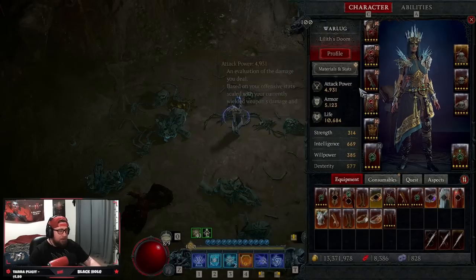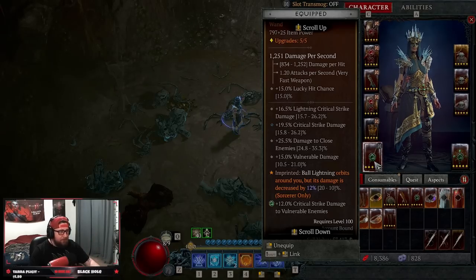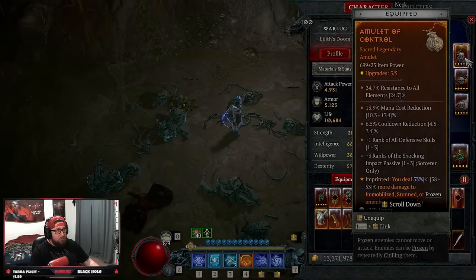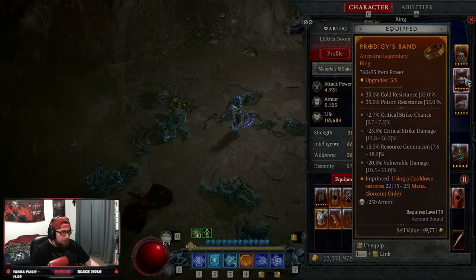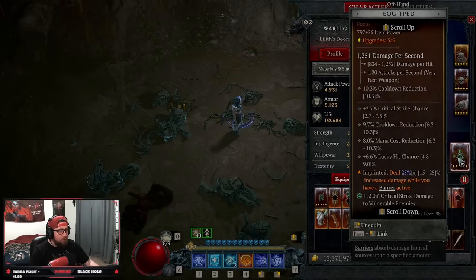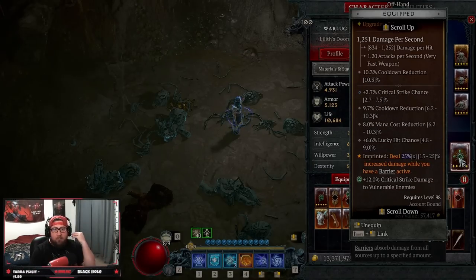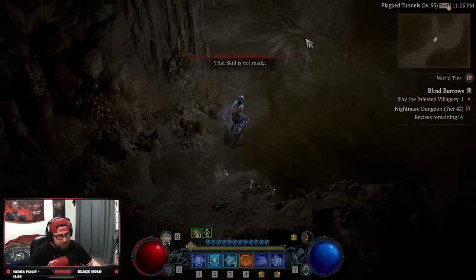We have Gravitational so Ball Lightning orbits around us, though it does less damage. In our amulet we have Control to deal damage when enemies are immobilized or stunned — this helps with Exploiter's. We have Prodigy's so when we use a cooldown we get mana cost reduction back, and Retribution so when we stun somebody we do increased damage. In our offhand we have Conceited, so whenever we have a barrier — which is always — we do increased damage.